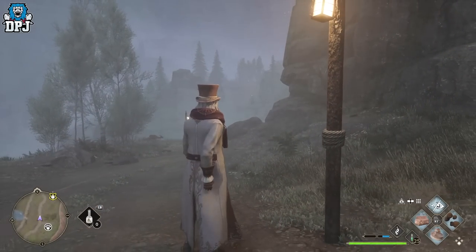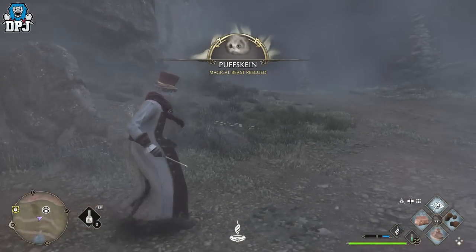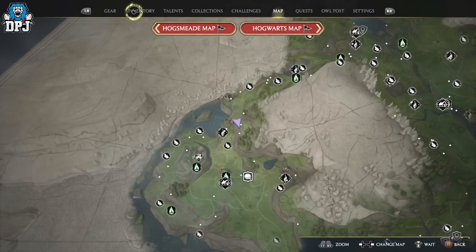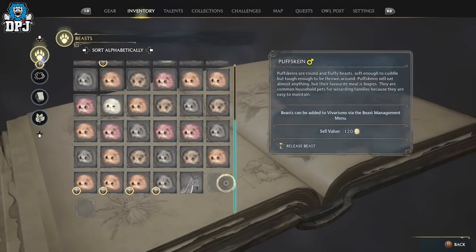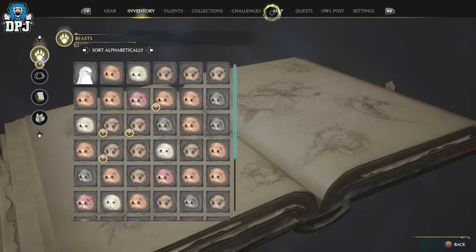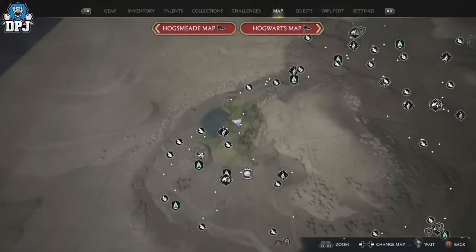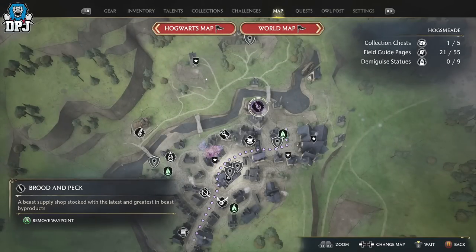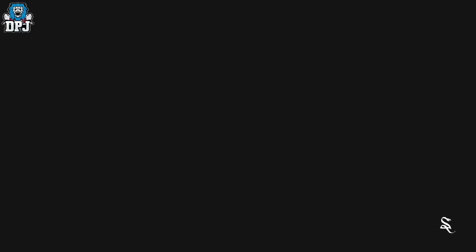Now guys, we go to Hogsmeade to sell these. You'll see my inventory is literally full — I've only got space for two. So we go to Hogsmeade, which is this vendor right up here. Pin that and go to this one — it's a Brood and Peck vendor, near the top of Hogsmeade.